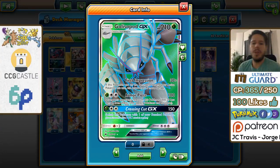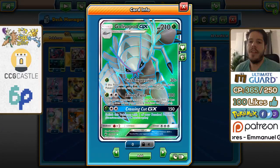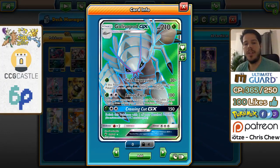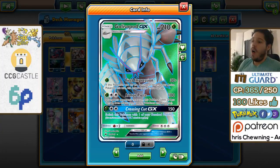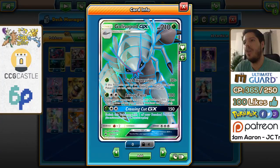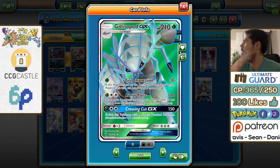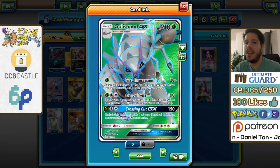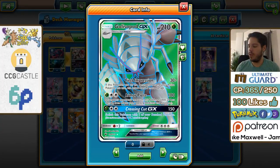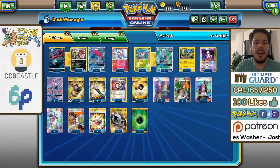Golisapod is a super efficient attacker — 210 HP as well. First Impression deals 30 damage and if it became your active Pokemon this turn you deal 90 damage. Many people have asked why Tord didn't play any Floatstone, which is the obvious combo with Golisapod. However, because you're drawing so many cards and not needing as many resources, the issue with Golisapod was that there were many turns where you had to use Acerola or Guzma just to keep up damage output. With Zoroark getting you all those cards — energy, evolutions, other cards — you actually do get to use Guzma or Acerola pretty much every turn, so it doesn't even need Floatstone.